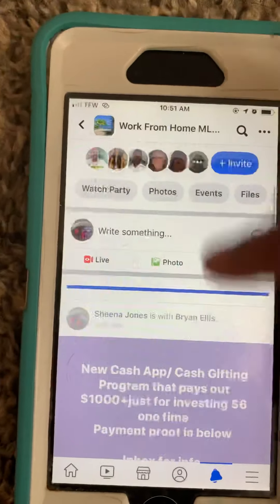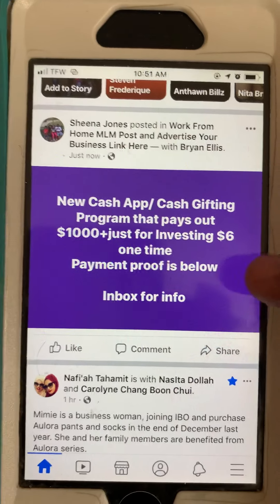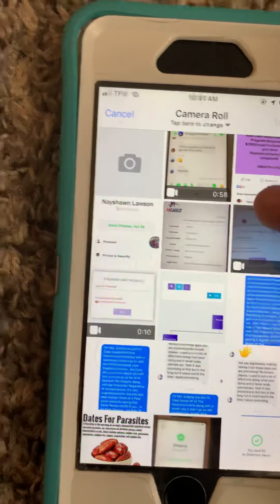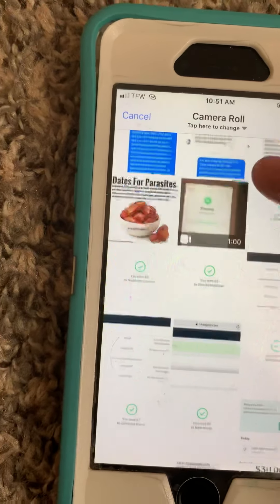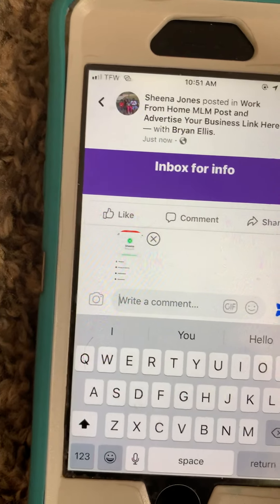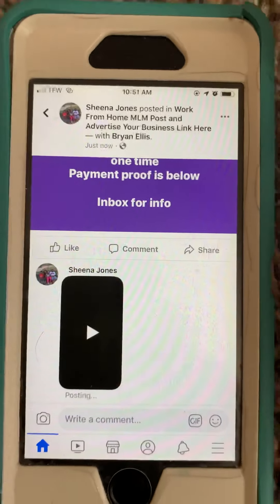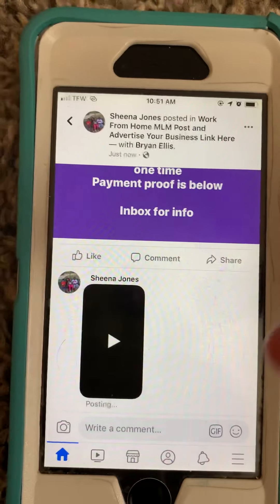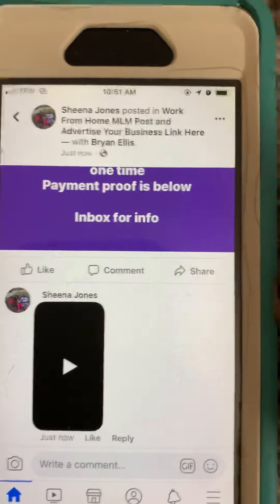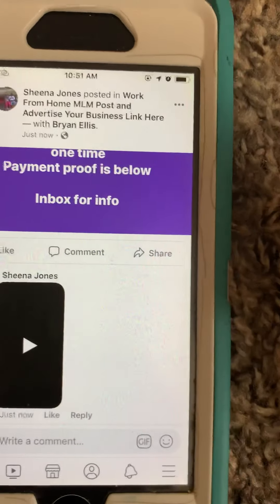Our ad is going to be at the top. Click the home button at the bottom and you can see our ad right there. Since I mentioned in the video that payment proof is below, we're going to click comment and add one of my payment proof videos. Click on the video, click done, then click the little blue button — and that is our payment proof video. All the other team members can post payment proof or comment, or you can inbox everyone you tagged and ask them to post their payment proof on your video. That's how you post a Facebook ad and tag your team members.